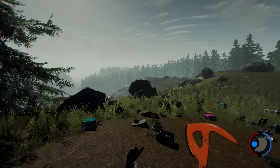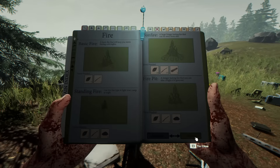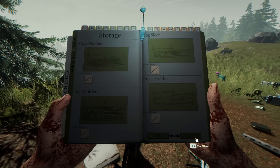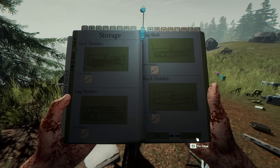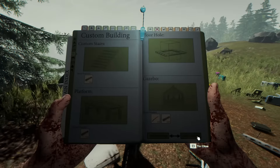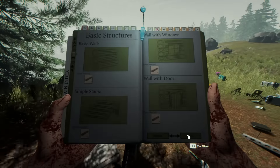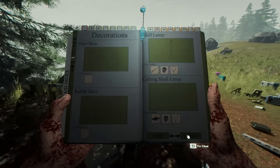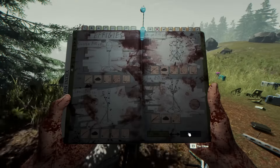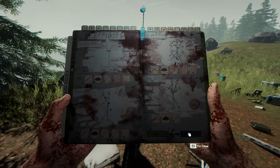One of the first major things they did is if you go into your survival book and look through the contents, you'll realize they reorganized a lot of it. They have fires, shelters, food and water — all a little more organized based on category, not random. You have storage, custom building, defensive structures, elevated structures, treehouse-related things, basic structures, utility structures — all kind of organized a little bit better. It was always clustered to find what you were looking for, so it's great they fixed it up.